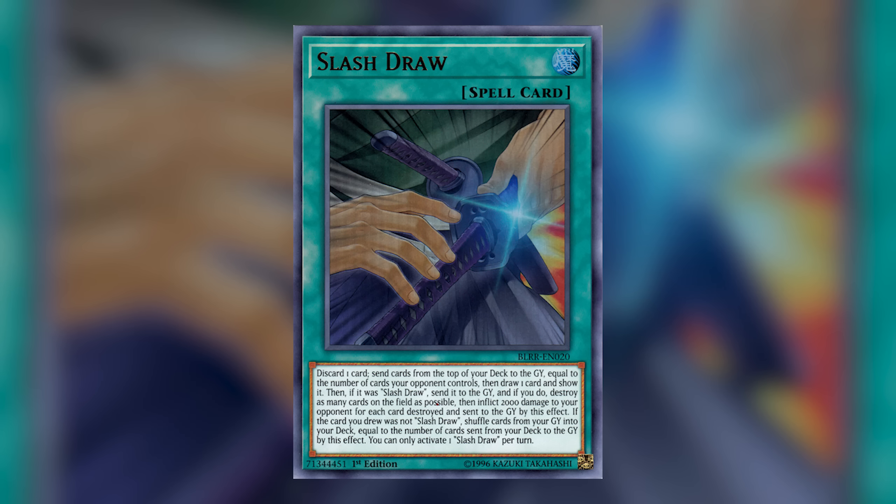Last but not least — probably my favorite tech card ever created in Yu-Gi-Oh!, and I say that because y'all know I play many techs and many janky cards. This card is probably the jankiest Konami has ever created, but I love it so much because only I can make it work. Slash Draw. You discard a card, then you send from the top of your deck to the graveyard cards equal to the number of cards your opponent controls. Then you draw a card and reveal it. If it's a Slash Draw, you nuke the entire field and your opponent takes 2,000 damage for each card on the field including yours. If the card you draw is not a Slash Draw, you still get a free card — and you can go into your graveyard and take back cards equal to the number you sent, shuffling those back into your deck. This card lets you choose what's left in your graveyard and what you want to reuse.